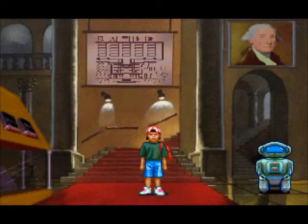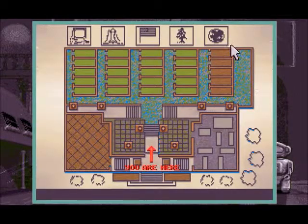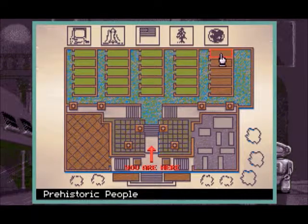Compared to that food web exhibit we had in the last episode, that was practically cake. Now that we've finished that, we can go on to our last set of exhibits. The first one is prehistoric people. All of these will cover different events or time periods in history. So let's go ahead and start.